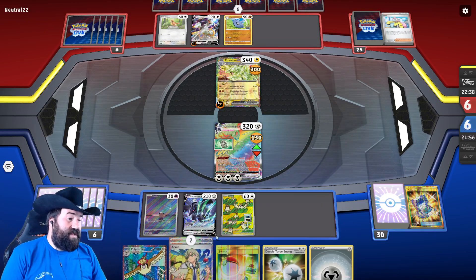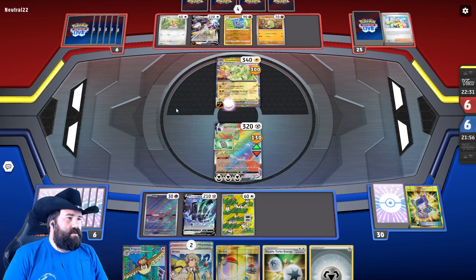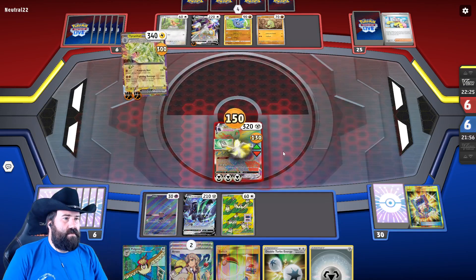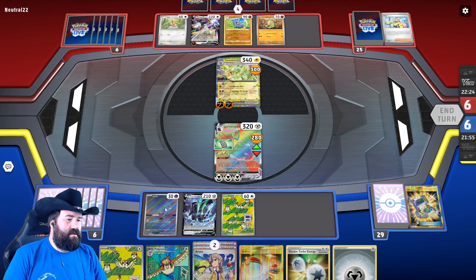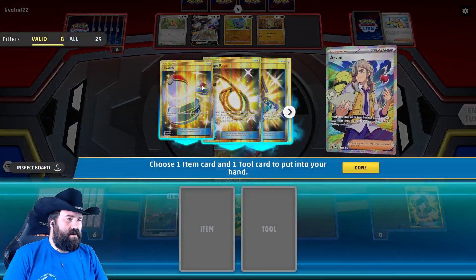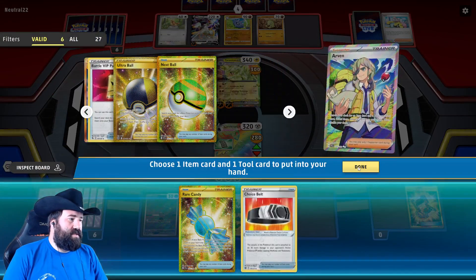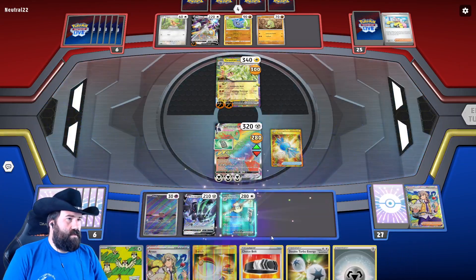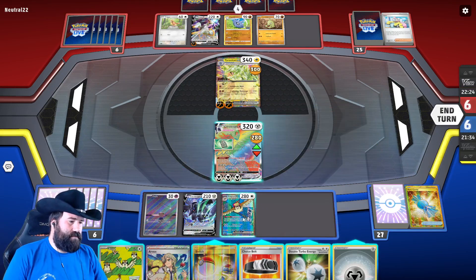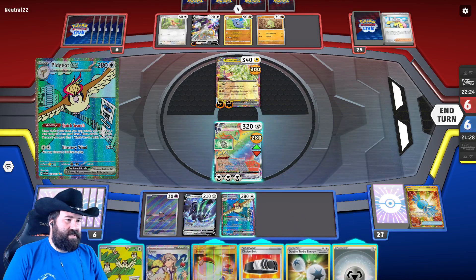Arvin with the Pidgeot in hand is also a really convenient draw, but they're going to get what they're looking for eventually. That's not going to do it either — that's a lot of damage but not enough. We have a Switch in hand, so we can Arvin here to get the Rare Candy for the Pidgey. A Choice Belt here. So we get one of whatever we need. 100 does it.